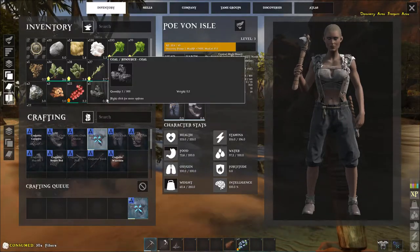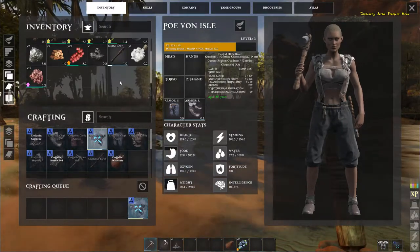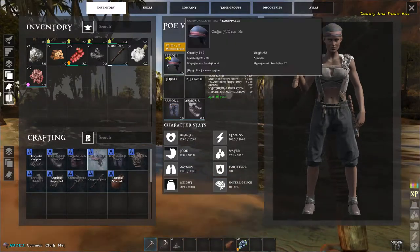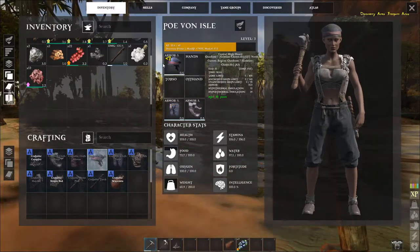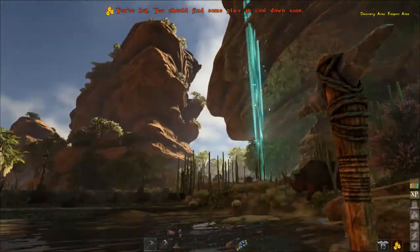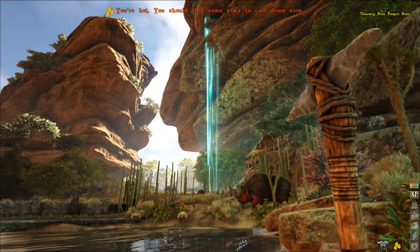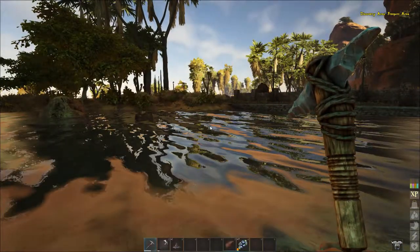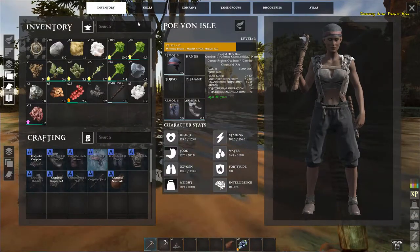There's a variety of veggies, berries, meat, and all kinds of stuff available. I got my hat back on because I died so many times — every time you die, your clothes go into your inventory and you have to put them back on. I did that a lot.